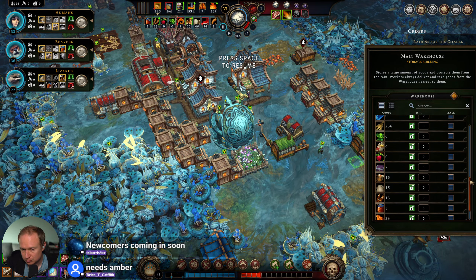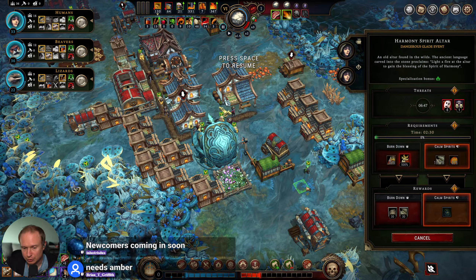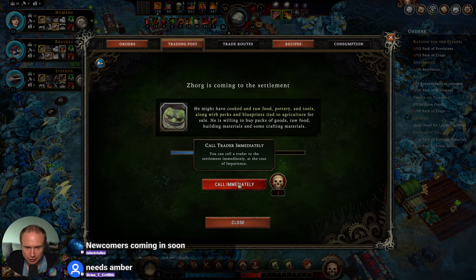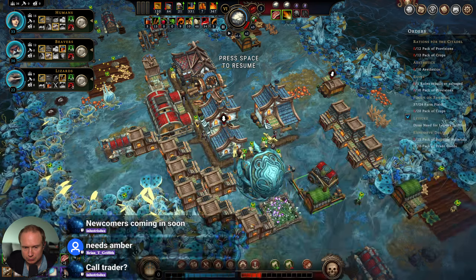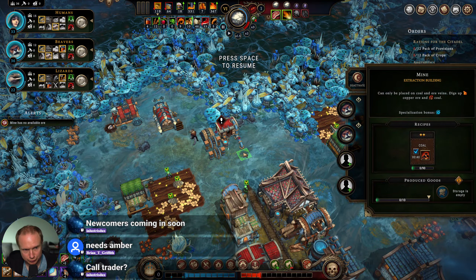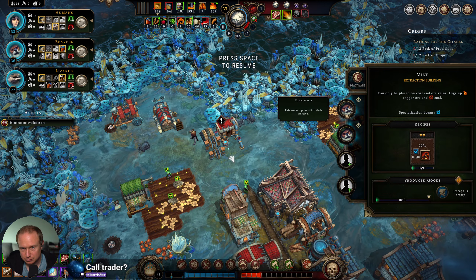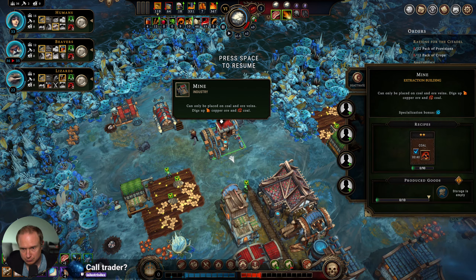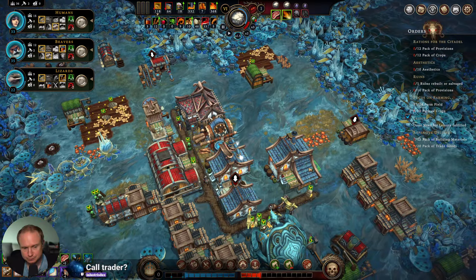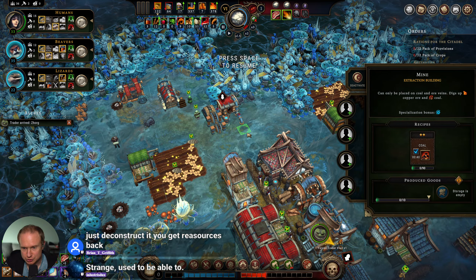We finished the scrolls — we're almost done with the second set. Needs amber. We don't have an easy way to get amber right now. I think I need to call immediately to get amber. Where did all my amber go? The mine has no available ore — I was told I could move it but I don't think I actually can move mines. I'm not sure what's up with that.